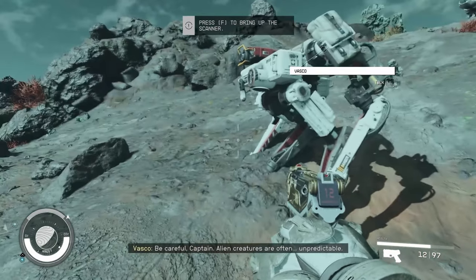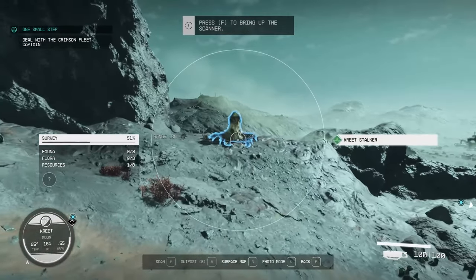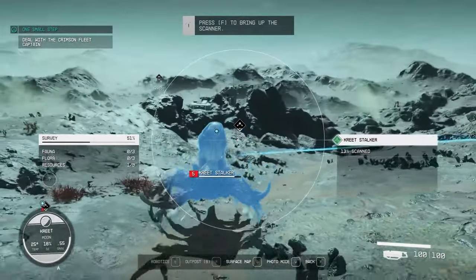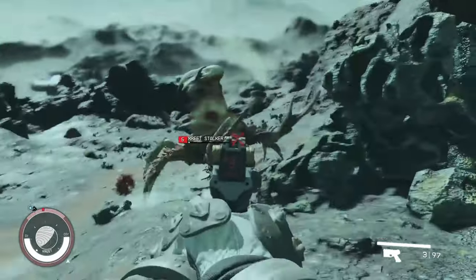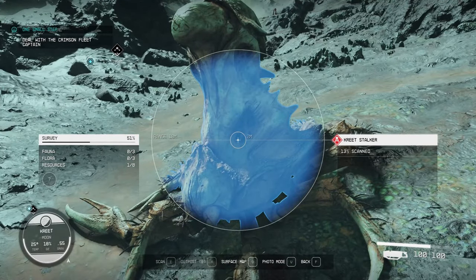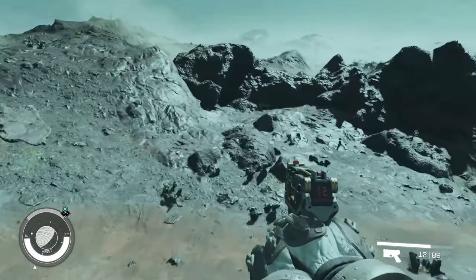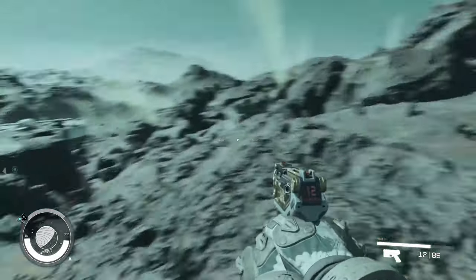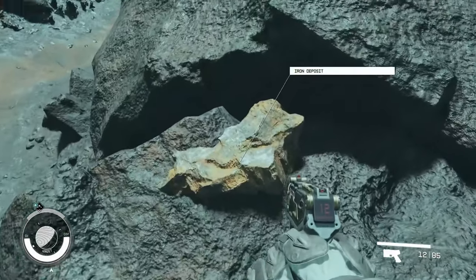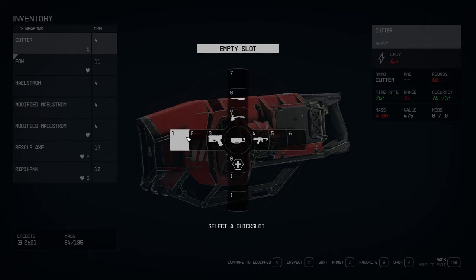An NPC warns: 'Be careful, captain. Press F to print the scooter — are often unpredictable.' There's an attack. This conflict was beyond adequate. Can't scan it. Found an iron deposit — should probably equip the cutter or favorite it. We'll favorite that at 1.